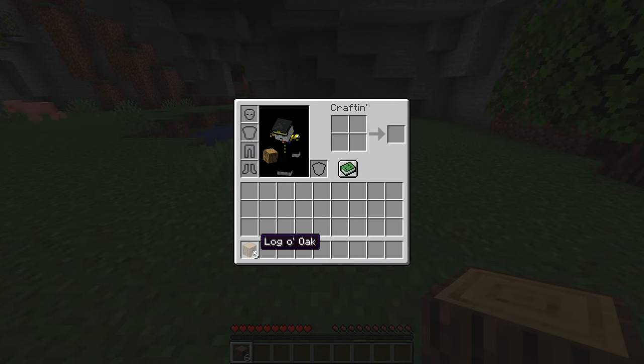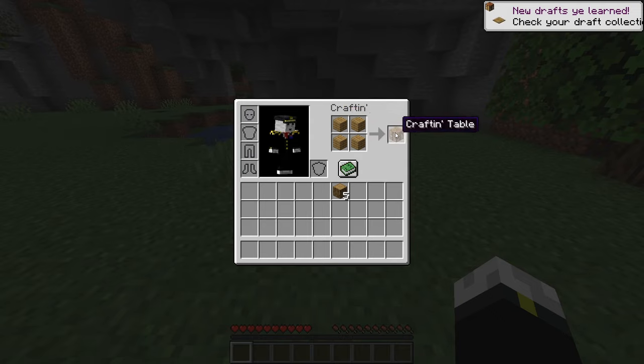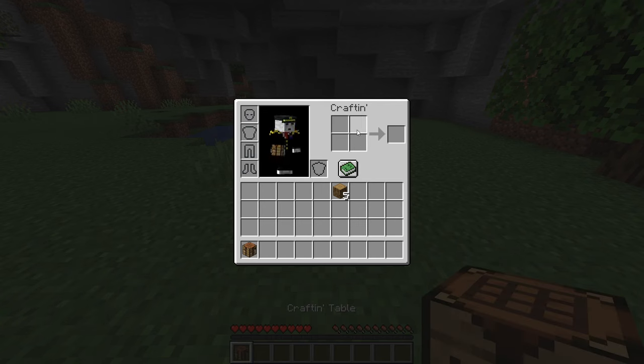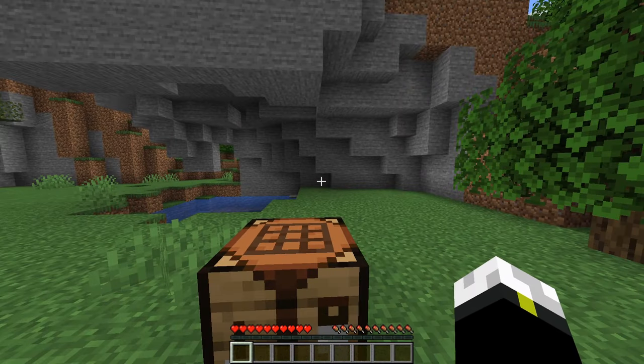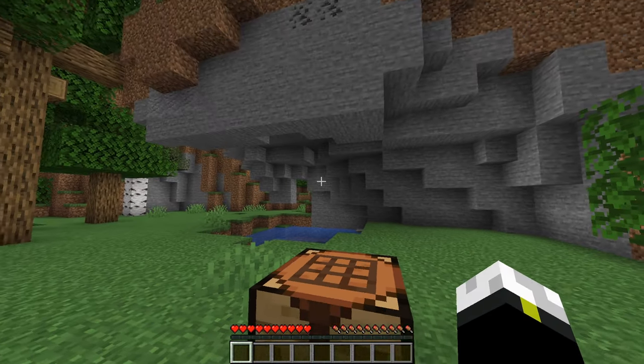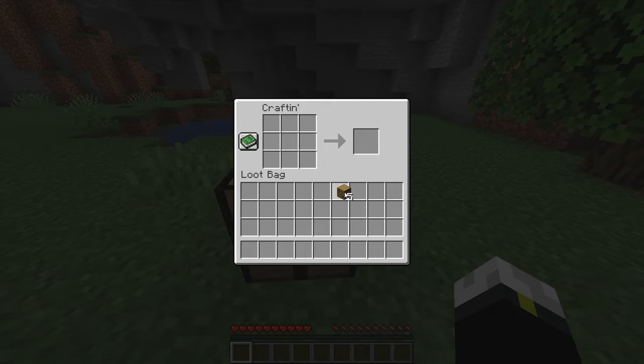That's the second vital resource. To collect it we're going to need a special tool. First, grab a log and put it in your crafting menu — press E to open your crafting menu. Now that you've transformed your log into planks, grab your four planks and place them in a square in the crafting menu to create a crafting table. This crafting table gives you access to a three-by-three crafting grid, which is five crafting units larger than your inventory crafting grid. Now let's grab our other logs of oak and turn them into planks.